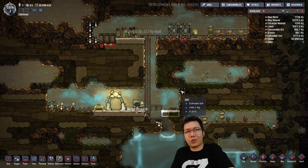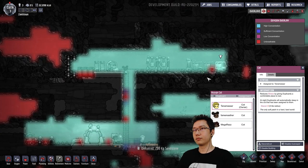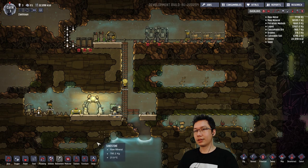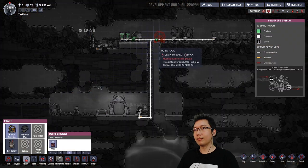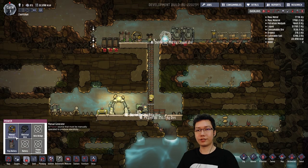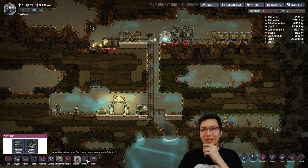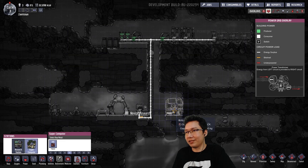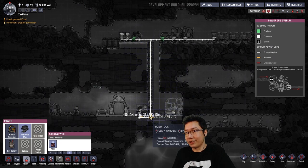Things are going along quite nicely. Probably need another generator — get two of those going. I know later on you can get like coal power, but that's all finite energy. Super computer — it would be cool to have that. These guys never ran out of leg energy, so it's fine.